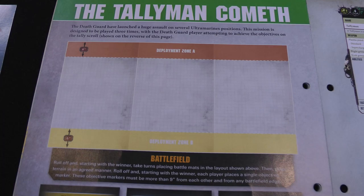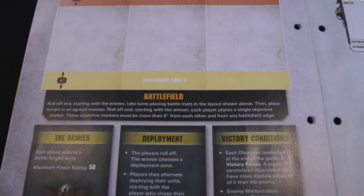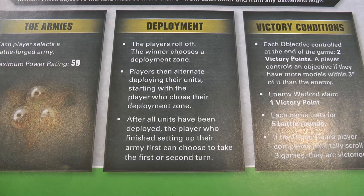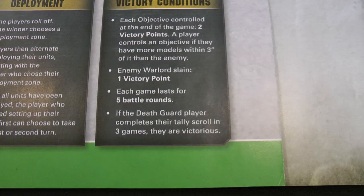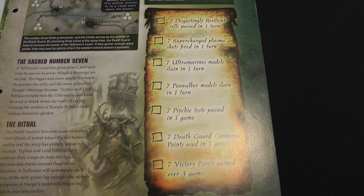The mission is called 'The Tally Man Cometh.' There'll be three Death Guard forces, each with a Tallyman. Set up the battlefield as usual, starting on the long edges rather than the short edges. Roll off and each place an objective marker more than nine inches from each other and from a board edge. Take a battleforged army with max power rating 50. Whoever finishes deploying first can choose first or second turn. Each objective is worth two victory points; you control it with more models within three inches. You also get a point for slaying the enemy warlord. Each game lasts five battle rounds. If the Death Guard complete their tally scroll across three games, they are victorious; otherwise the Space Marines win.